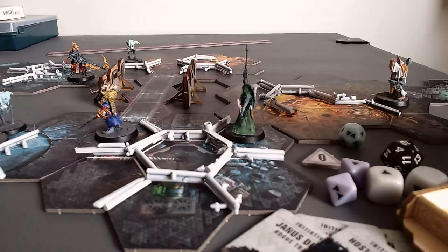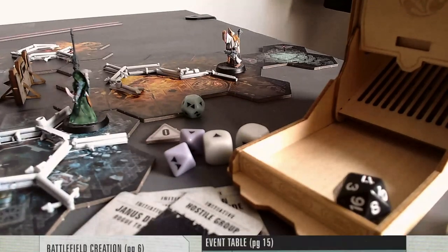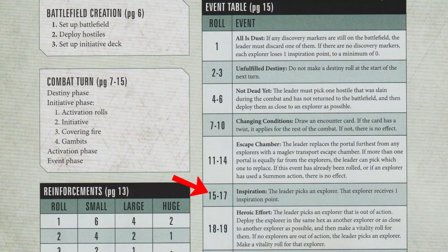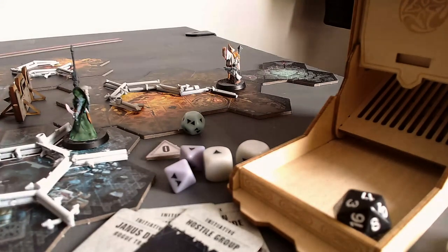That's everybody. Now I need to roll an event — seventeen. The event table says: Inspiration. The leader picks an explorer, and that explorer receives one inspiration point. That's the best event I think I've ever rolled. Janus and Pious both already have inspiration, but since Pious is the more powerful attacker I'll have her gain the inspiration point. She's now up to two inspiration points. Inspiration is relatively rare and it takes a while to accumulate — nobody has more than two inspirations yet.